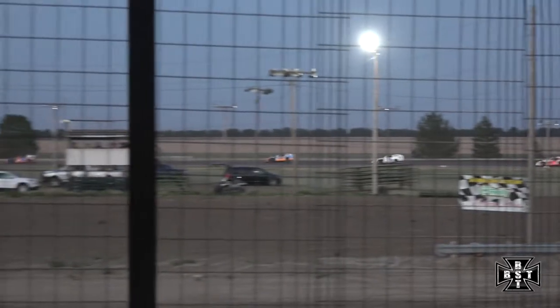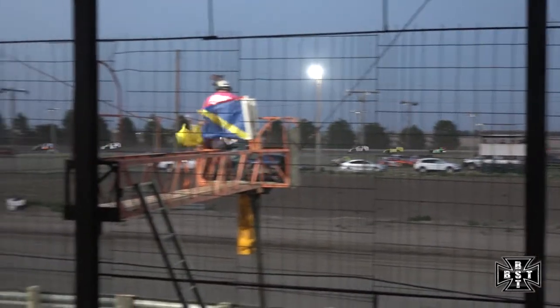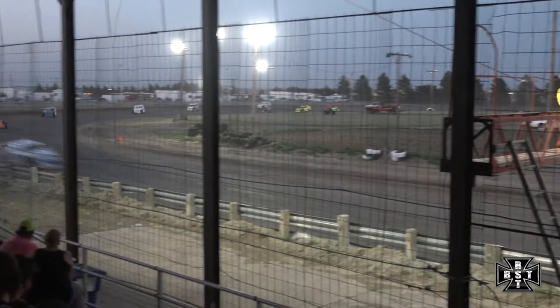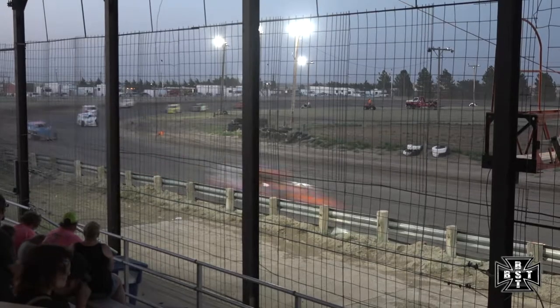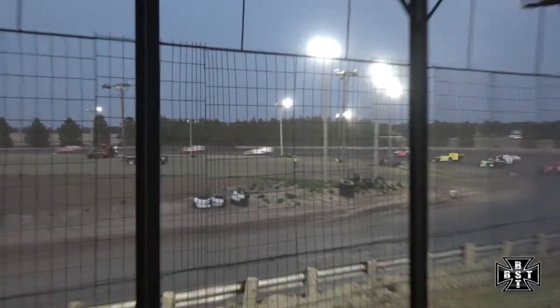Darren Crouch running in second. Matt Morris, Eddie Bellick, and Ronnie Hill your top five as they work on through three and four. Now down the front straightaway, they go on through one and two. Everybody single file in the back. Battle between the 19 of Brian Harkness and the 12A of Aiden Stevens as they work it around the high line of turn number four.